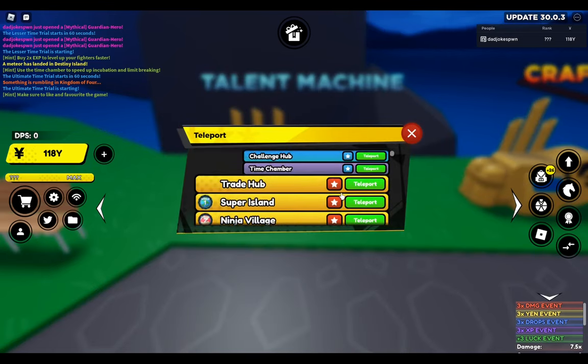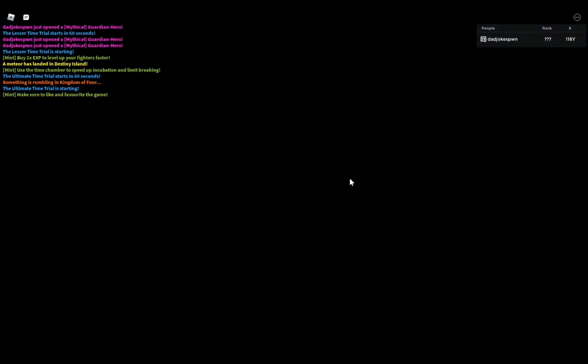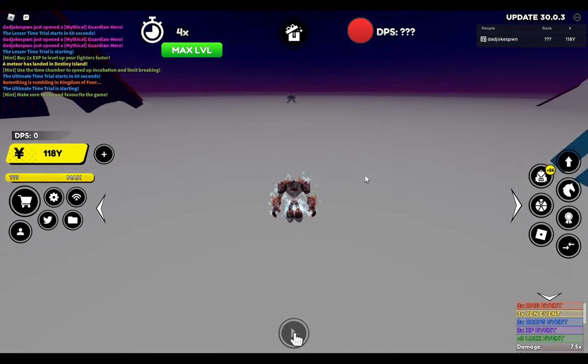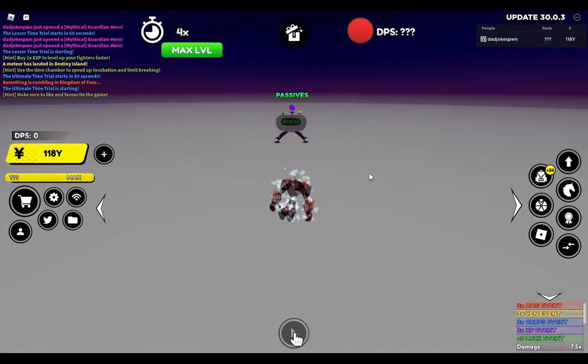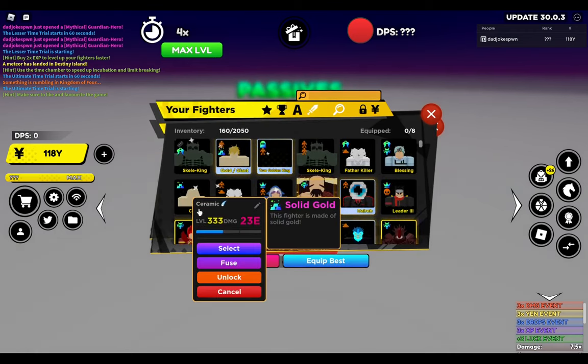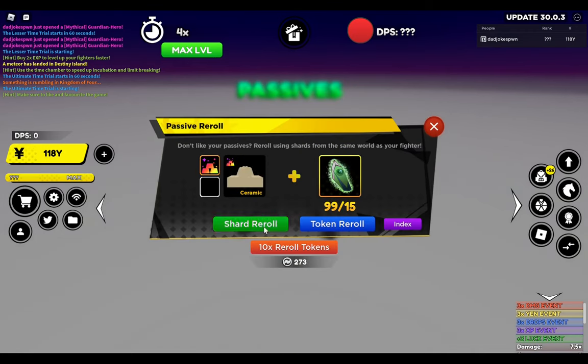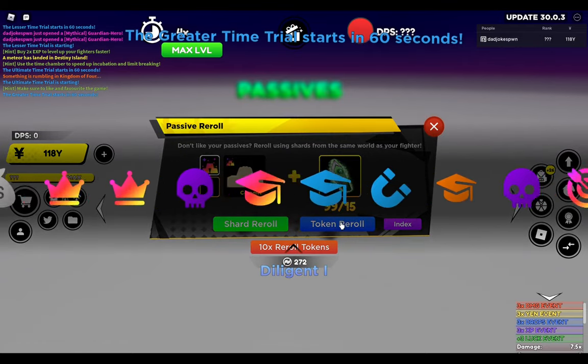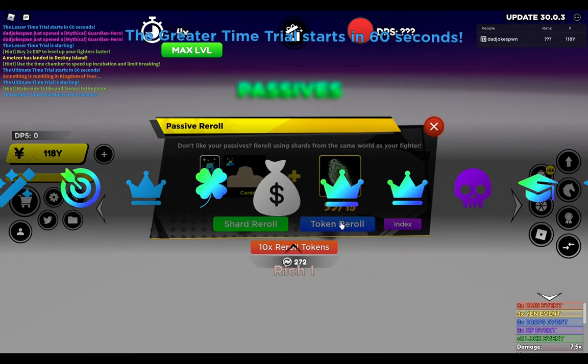Let's go ahead and head on over to the Time Chamber and see what we can do in terms of rolling up a new passive on this unit. So again starting out at 23E, let's go ahead and pop that roll. I am going to use a token here — I don't want to use 15 shards.